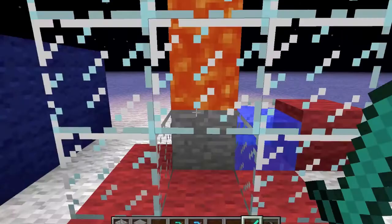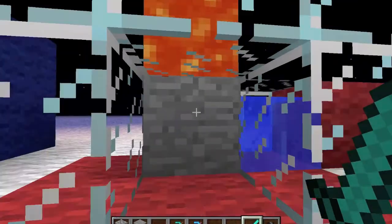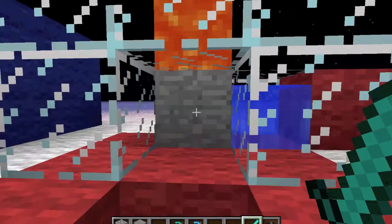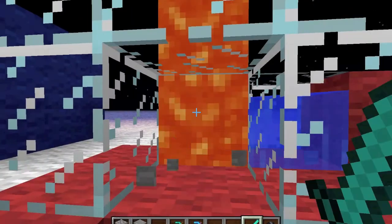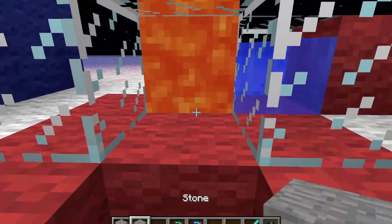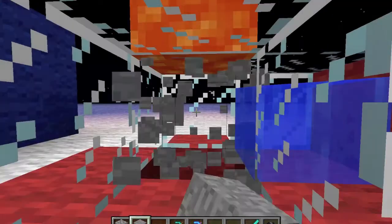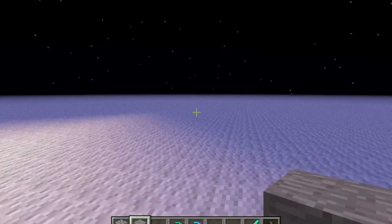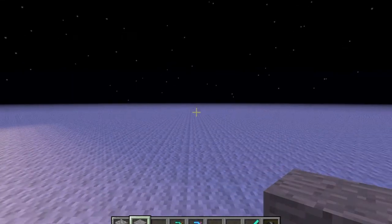You can also make stone in a stone generator. You know what a cobblestone generator is? This one is just turning the water into a block instead of lava, and that can sometimes happen, which is extremely annoying. But you can make stone like this without having to mine it. And that's it. If you enjoyed this tutorial, like it, subscribe, or leave a comment below. It will help the series. Thanks for watching.